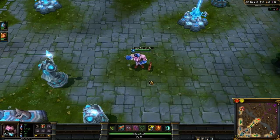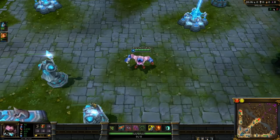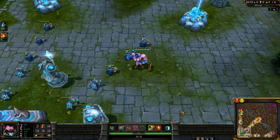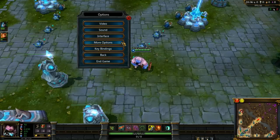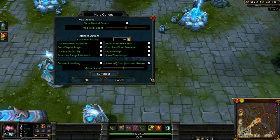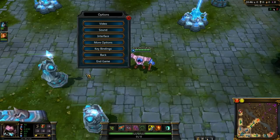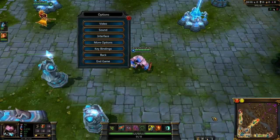We're going to dive right in by getting rid of an eyesore on the screen. The first thing we want to remove to get a better viewing area is this bar down here. To open the menu, just hit Escape and go to More Options. Under More Options, we want to check 'Hide Center HUD' and hit OK. That gets rid of it, which is nice to free up some screen space for viewing and gaming.